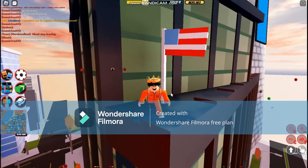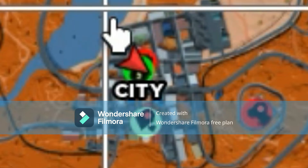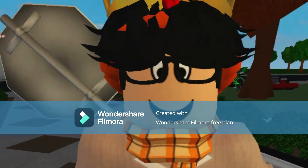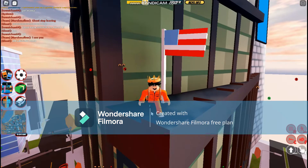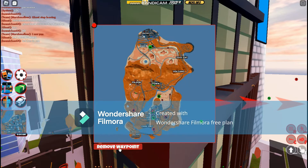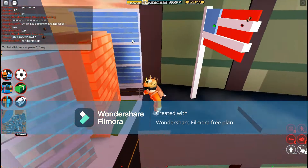In this video I'm going to be telling you guys how to get the early bird. Basically just go to this place on the map — it's at the bank. Go right behind the bank, so get to the bank and then you're going to want to get behind it.